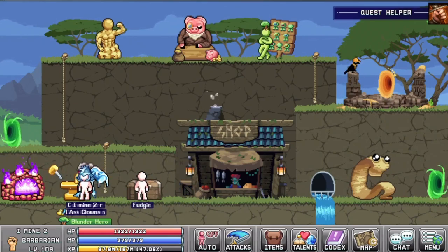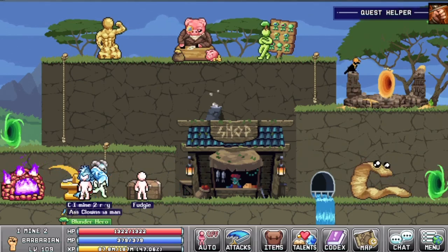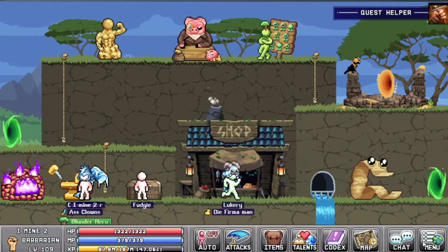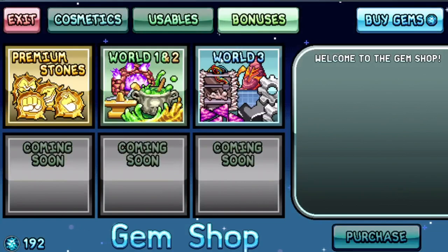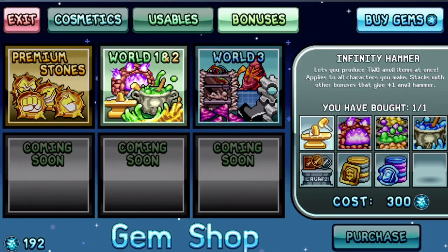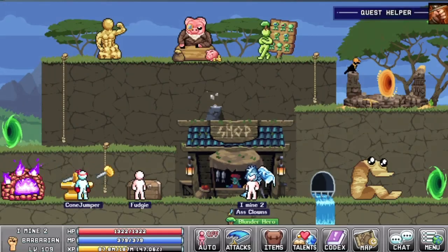Number two: you want to buy the golden anvil as soon as possible. By doing this you will increase your production in the anvil by two. This one costs 300 gems, so you want to start saving gems in order to buy it as soon as you can. It will let you produce two anvil items at the same time and it applies to every character that you have.